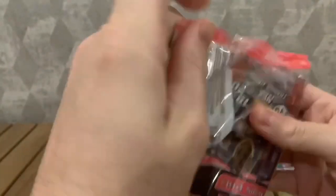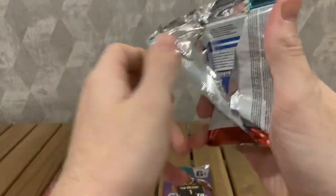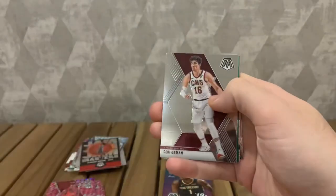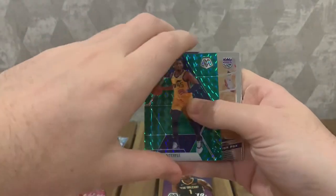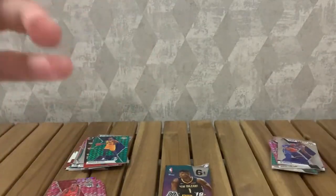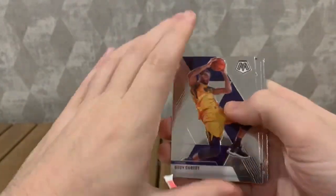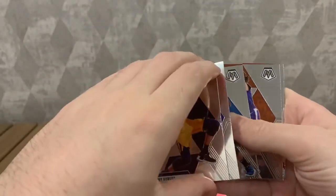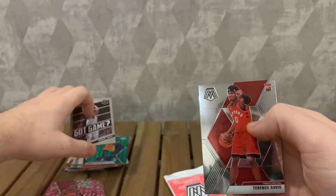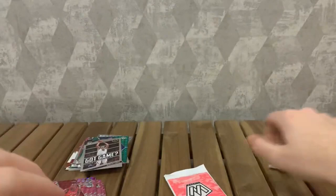Two packs to go. Decent, not the worst. Aaron Holiday, Anthony Simons, C.J. Osmond, Donovan Mitchell Green, Got Game D'Aaron Fox, and NBA debut RJ Barrett - I have three of these so that's my fourth now. Rudy Gobert, Klay, Isaac, Ricky Rubio Got Game, Joe Kitch and Terrence Davis. I'm a Raptors fan, so I'll take a Terrence Davis - I think this is his first rookie card. He had a few big games for us this year.